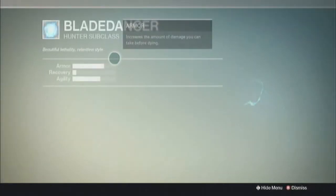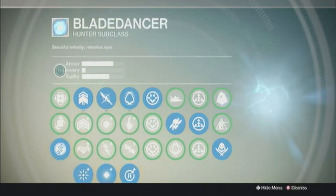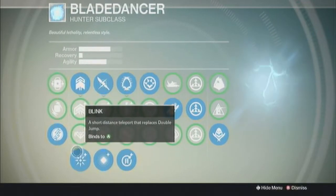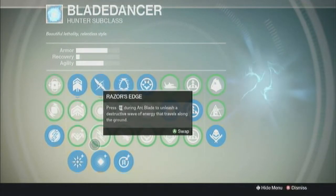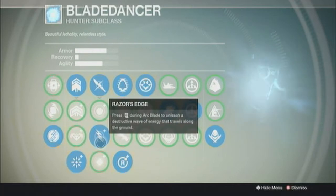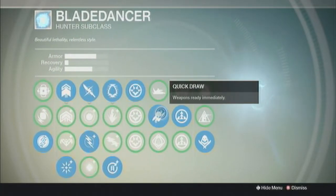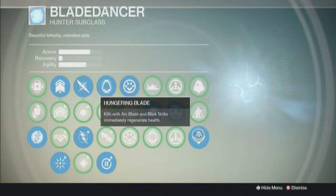For my Blade Dancer build, I use Arc Bolt Grenade obviously. I use Blink, Razor's Edge, Fast Twitch, and Quick Draw. I use an Armor and Agility setup.